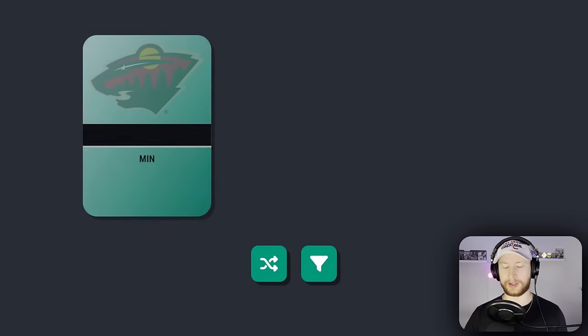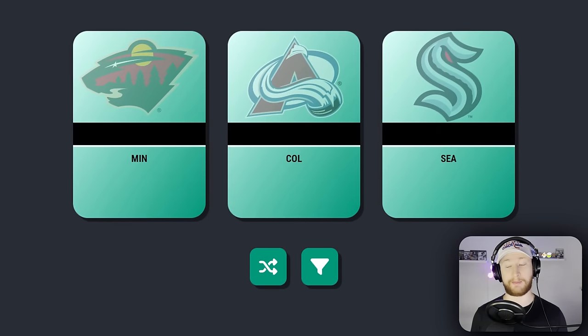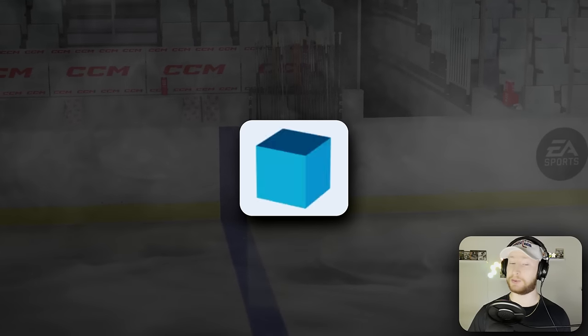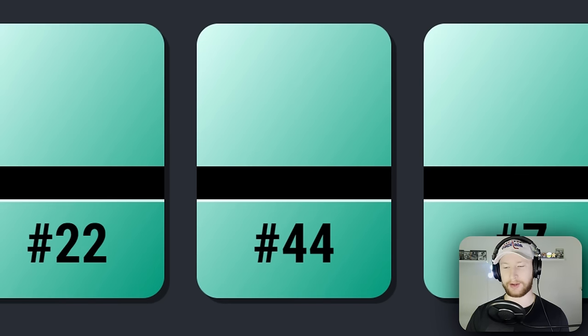Only the team for this pick — could be Middleton. Colorado — they have a bunch of good defensemen. I'm going Avs, and this time it was Middleton! Vince Dunn on the right, and we get Jack Johnson. Still yet to see a specific number with this dice, and we're not gonna see it right now — jersey number only. We've had a lot of those. Morgan Riley — going for the middle.